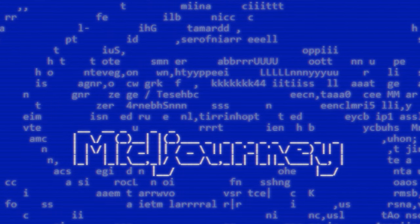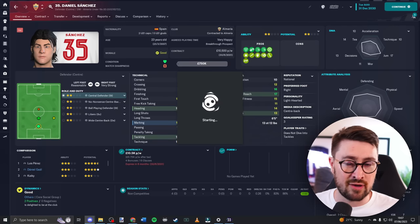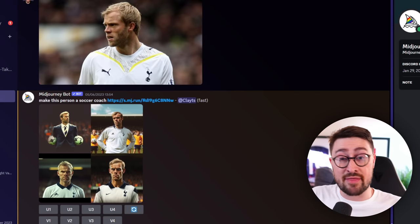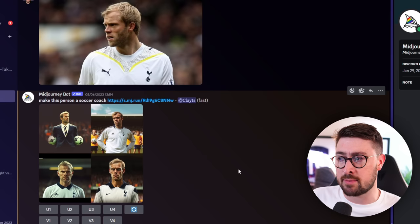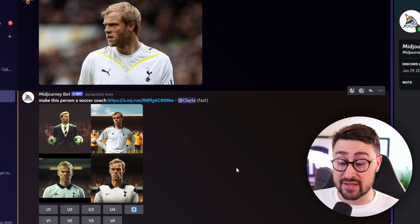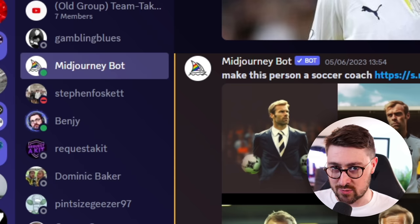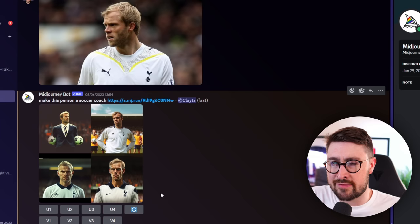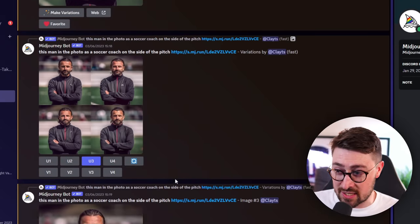Next we jump into Mid Journey — it's an AI bot that generates images. I pay for the monthly subscription so I can use it as much as I want, which also makes the process faster. There is a free version if you want to try it without paying. With the paid subscription you get the Mid Journey bot as a direct message, which makes things a lot easier. Scrolling up, you can see some of the faces I've been generating recently.